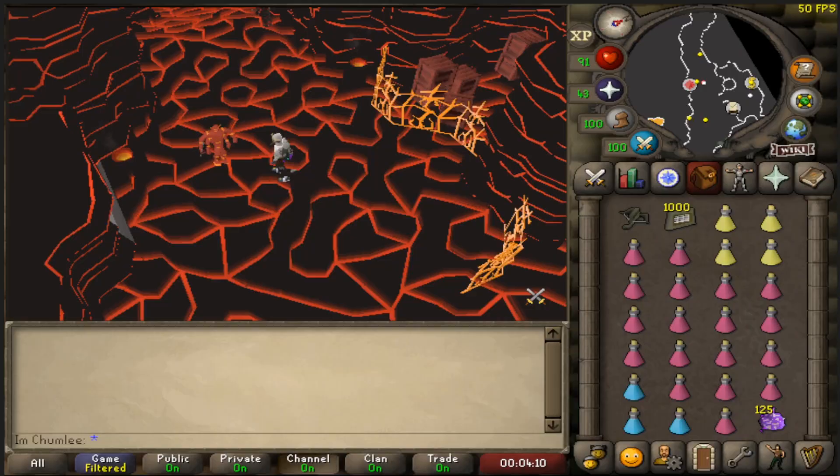Hey, it's your boy Control P. Good morning everybody and welcome to a how-to-do-a-fire-cape on a max pure. I am Control P, your host.